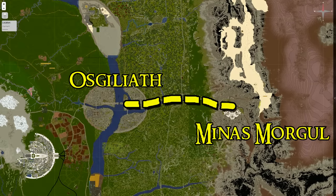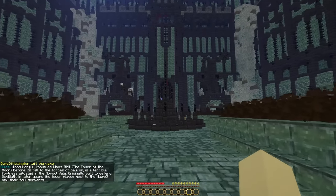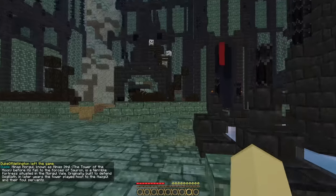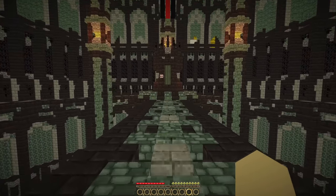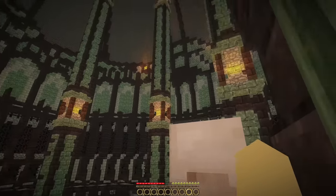Directly west of Osgiliath, I found Minas Morgul. Many will remember this city as where the Nazgul, or Ringwraiths, left in search of the ring. Frodo and Sam also hid from the large army that left from here heading towards Minas Tirith during the War of the Ring. I sat on the throne here as well — the skull next to you is a really nice touch.